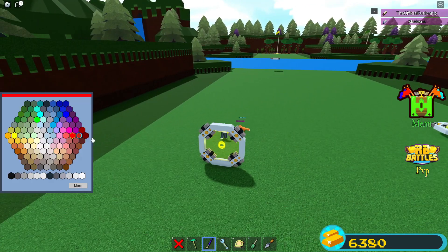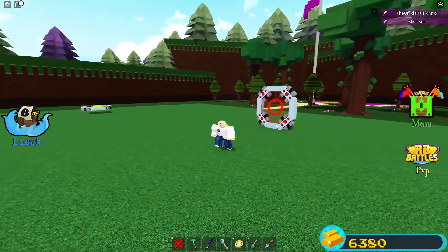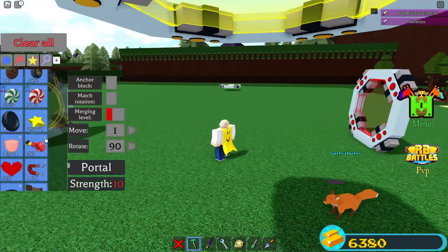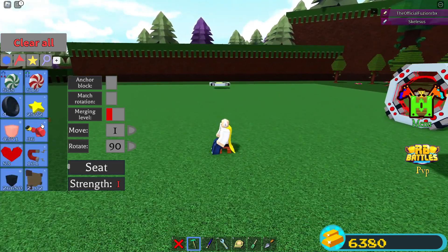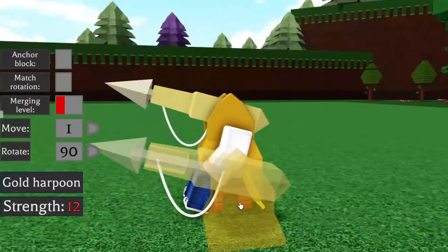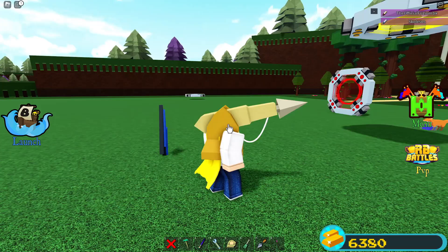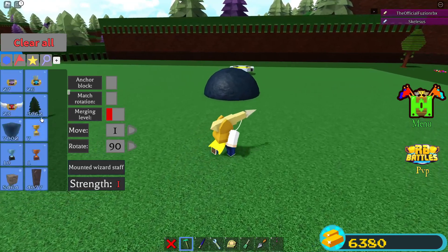Now I've gone inside the RB Battle stage and got the hot dog — it is hot dog time. I'm going to set up the same thing again: place the chair, grab a cake block, grab a harpoon, then grab the wizard staff, shoot the harpoon at the wizard staff, and make sure it actually snaps onto it rather than missing.